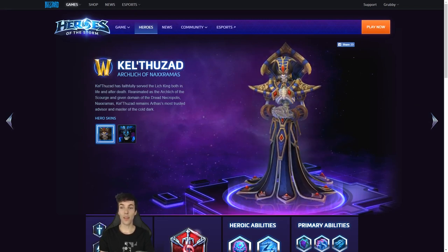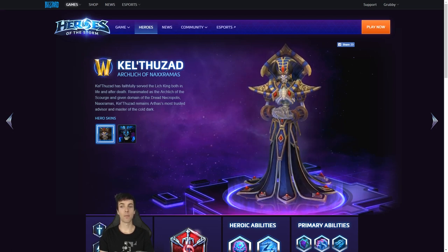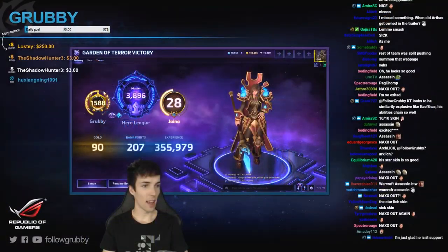Kel'Thuzad has faithfully served the Lich King both in life and after death. Reanimated as the Arch Lich of the Scourge and given domain of the dread Necropolis Naxxramas, Kel'Thuzad remains Arthas' most trusted advisor and master of the cold dark. What the heroes of this pitiful blue marble fail to understand is that the earth's fate cannot be delayed forever. In the end the stars will fade and die, and in the cold dark our empire is eternal. Entropy wins.